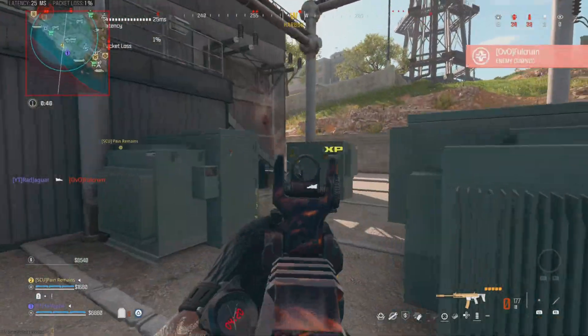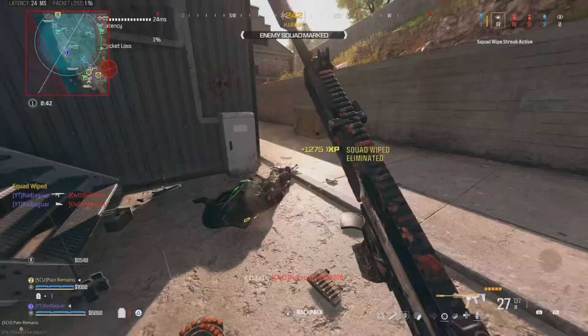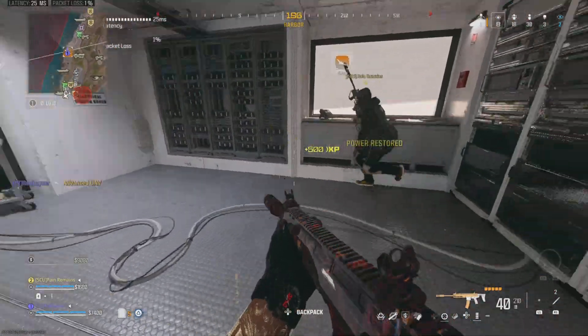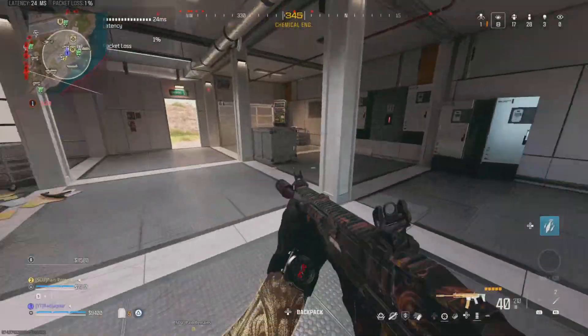Trying to get the lift that we can only get in here. Okay, advanced UAV there — we turn on this power on the right, find all the passcodes. Yes, we get a kill!